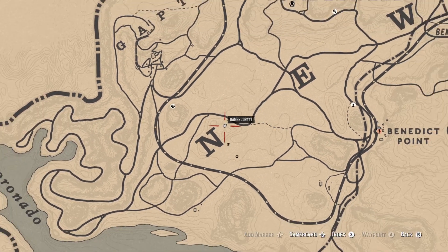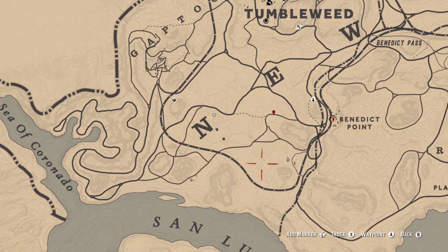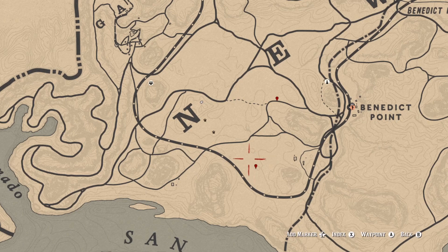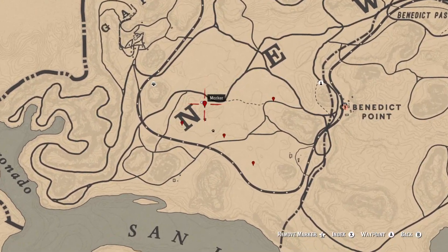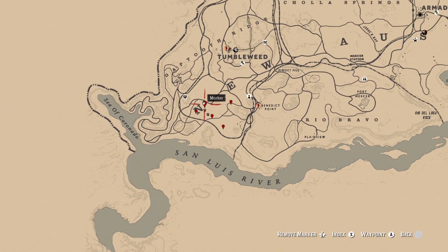Quickly, I'm going to go over all the locations: we had one right here, the second one right here, the third location here — had a couple of wolves attack me right there — number four location is right here on this side of the N, and then the last one is right here by my marker. Those are the five locations you need to go to if you want to pick raspberries in the New Austin area, just south of Tumbleweed.